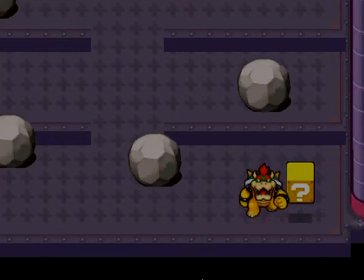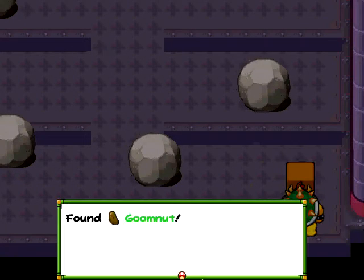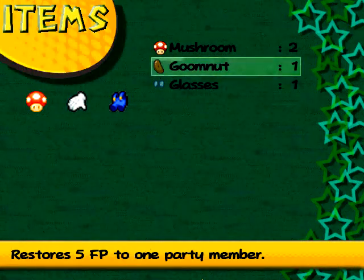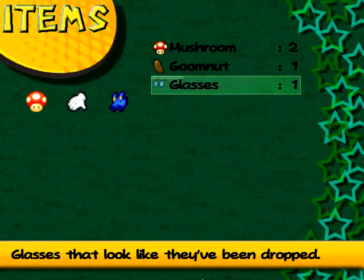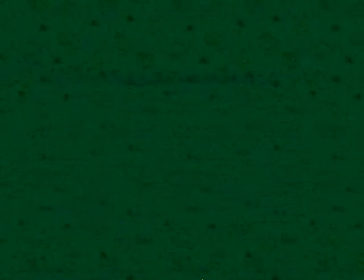Let's see what's in this little box, shall we? If I can maybe get in front of it and then punch it. Found a GoomNut. What does that do? Let's find out. GoomNut — source value of FP to one party number. Guys look like they've been dropped. Can I use these at all? Maybe not. Doesn't matter.